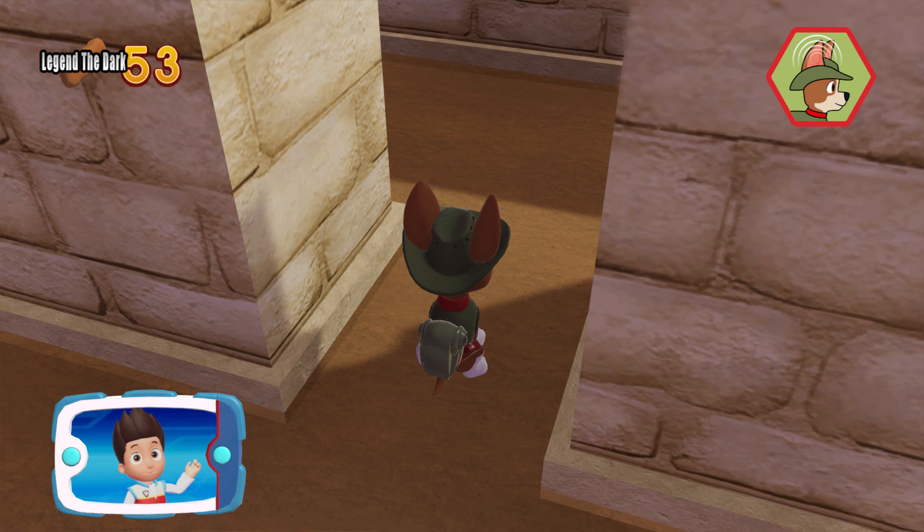Pick the pup ability that you should use. You did it! Aim the water cannon by moving the left stick. Perfect! You did it! Great job! Yay! You helped Marshall give those monkeys a bath and get rid of all the stinky slime! Great job, Paw Patrol!